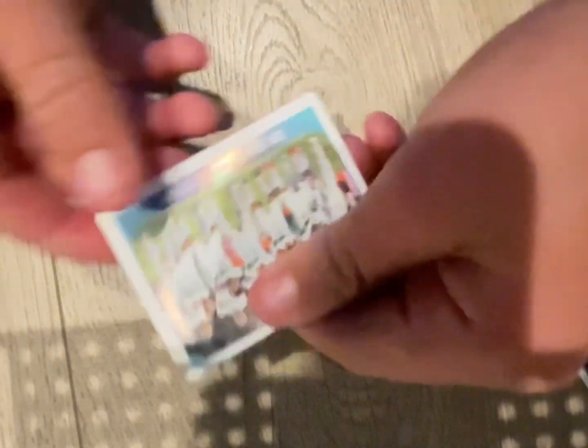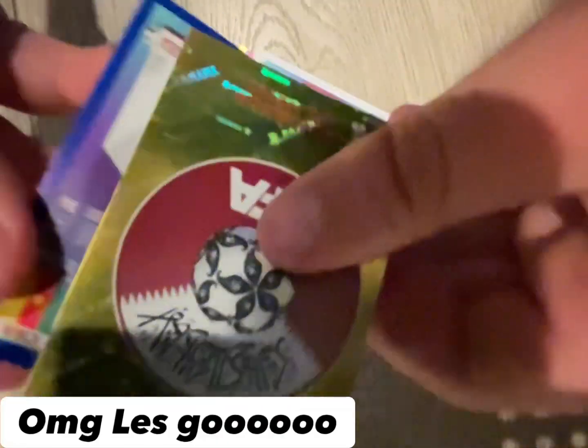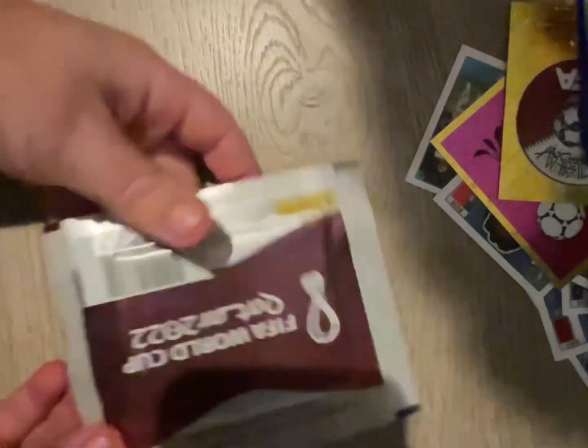Looks like we got a team photo — I think it's Iran, yep, it's the Iran team photo. We got a Portugal card, the top half of the World Cup logo, the Qatar badge, and a Cameroon player. Best card is the top of the World Cup logo.